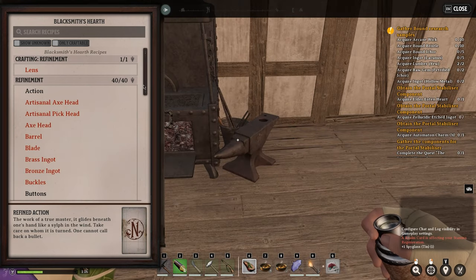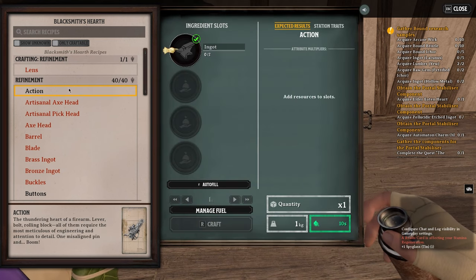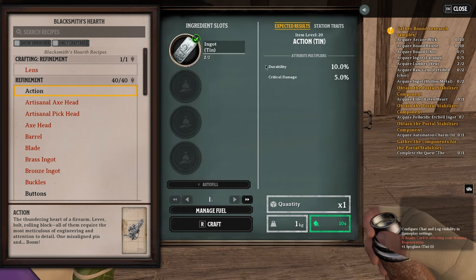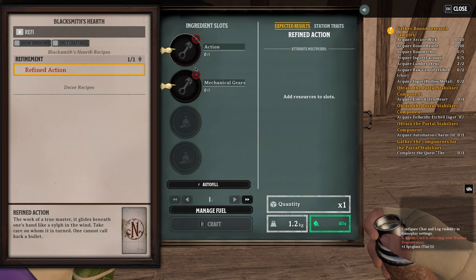As you progress, you will unlock weapons that can be crafted using different parts assembled together. The action, for example, is a piece used when crafting firearms. Using an ingot made of tin gives the firearm 10 durability and 5 critical damage, whereas using the Ingot Bombardier — which drops from grenade enemies — gives 25 range damage and 7.5 critical damage.